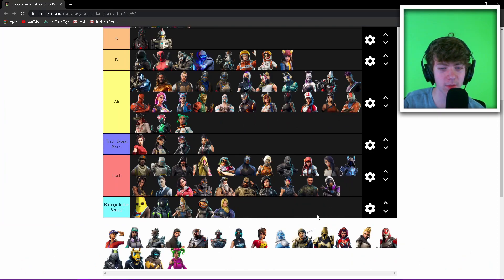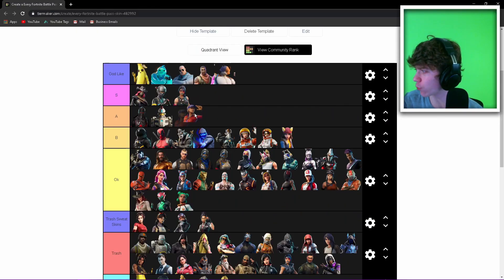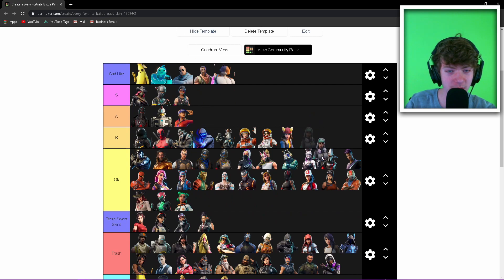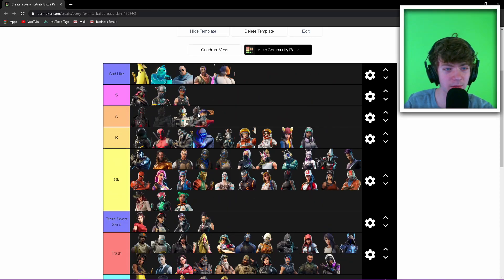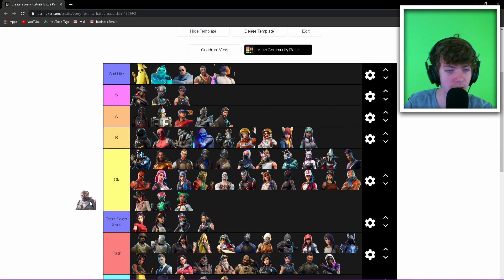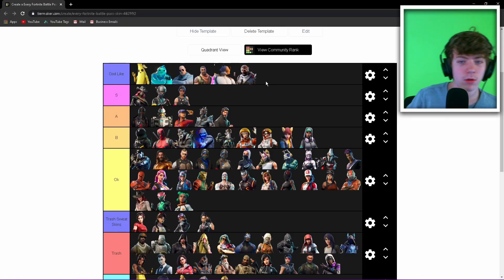There are a couple more skins — Trash. The Technique skin was a good skin but it feels more like a sweat skin now, so I'll put it in B. John Wick — solid A tier, everybody knows John Wick is a good skin. The fat robot guy — Godlike. Absolutely beautiful skin.